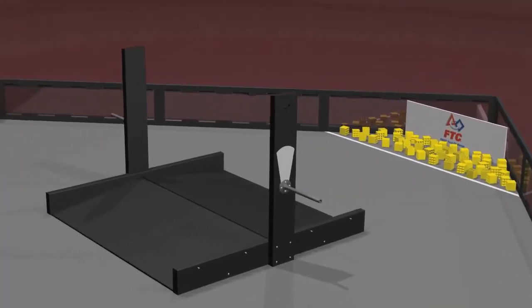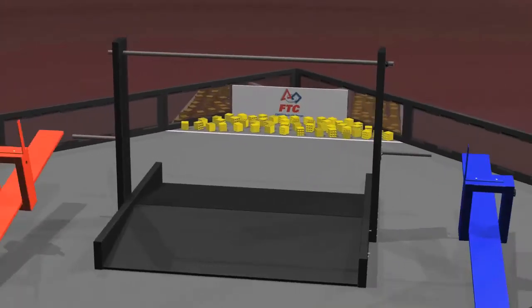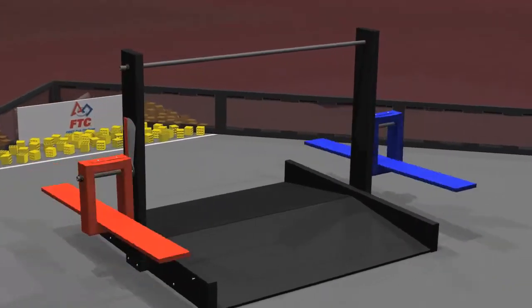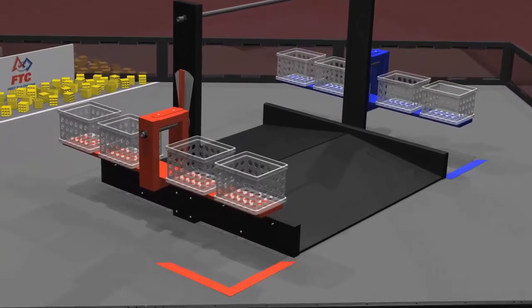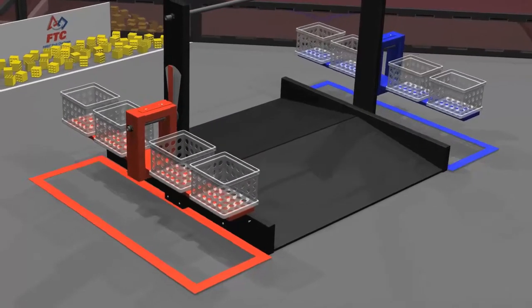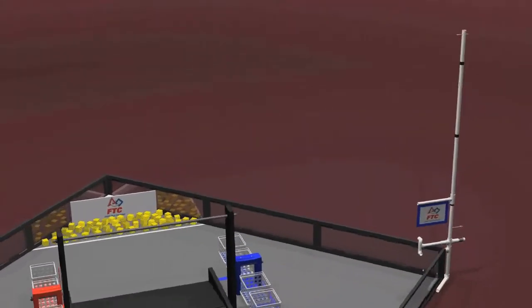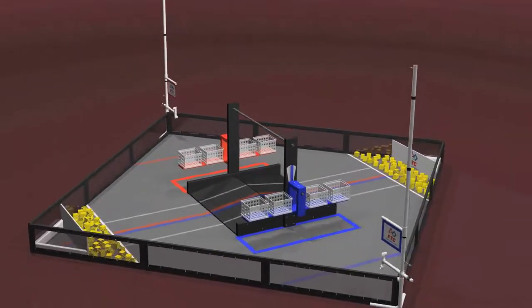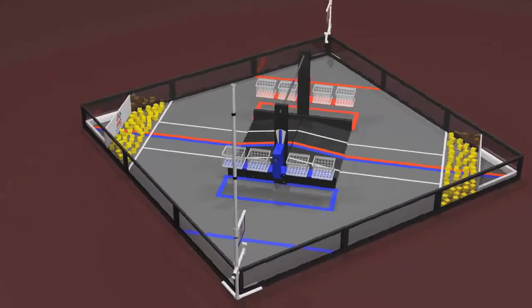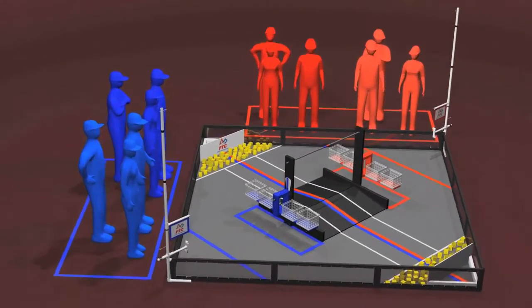In the center of the field are the bridge, the pull-up bar, and two pendulums, each with four pendulum goals. Below the pendulums are the floor scoring areas. Each alliance has a raisable flag in the corner of the field. Tape stripes can help guide the robots and separate the two alliances. The red and blue alliance stations are located just outside the playing field.